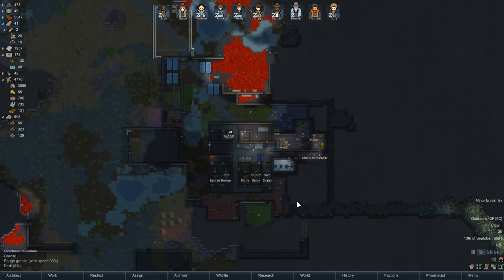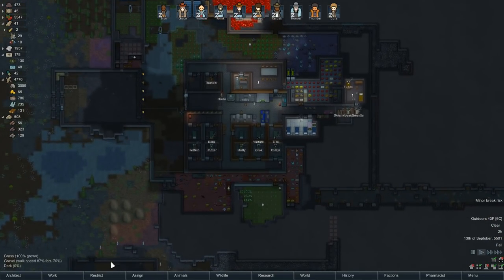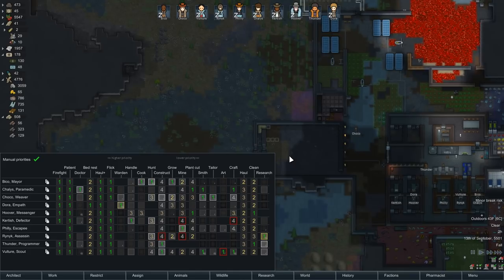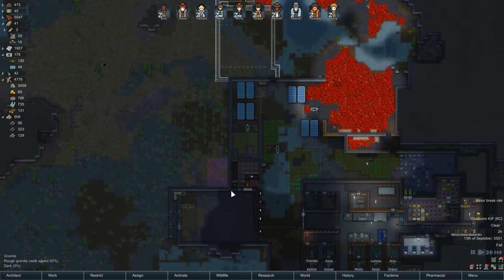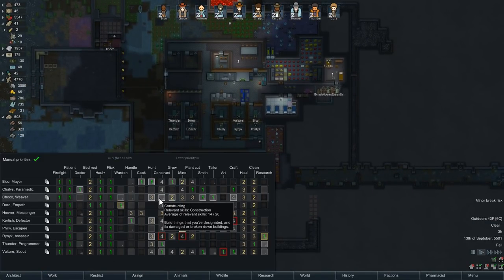I don't have anyone that I hate enough to send through the bug tunnel right now, so we'll have to see. I shuffled work priorities just a little bit. I'd forgotten that quality builder only lets your highest quality crafter build things that have a quality level associated with them. Since I had Chaco on there, he was doing that instead, which is not really what I want. So I took him off constructing.